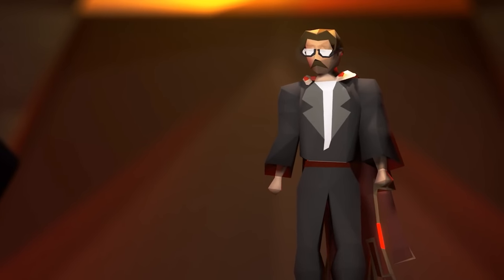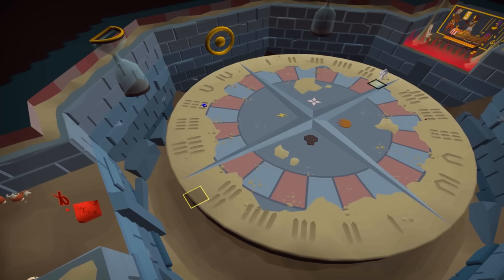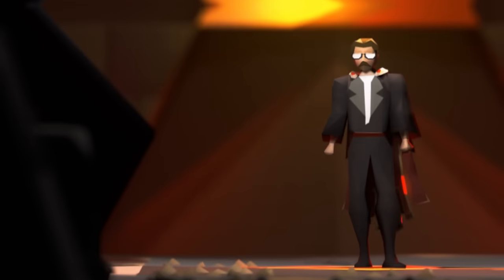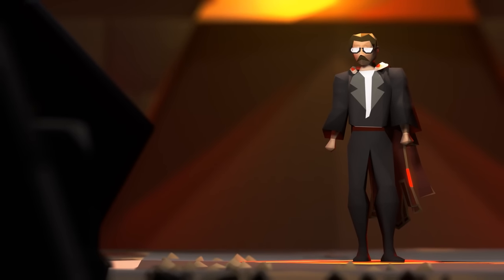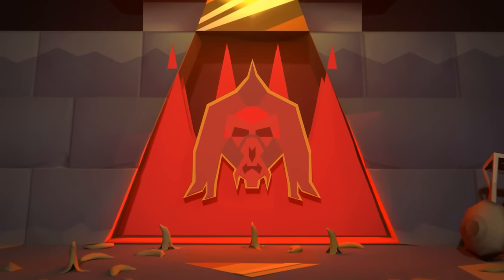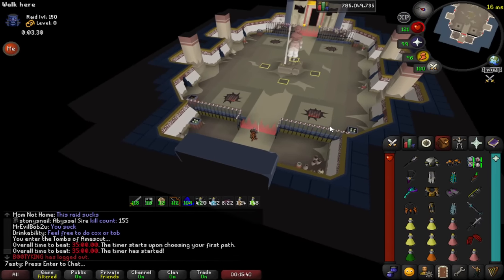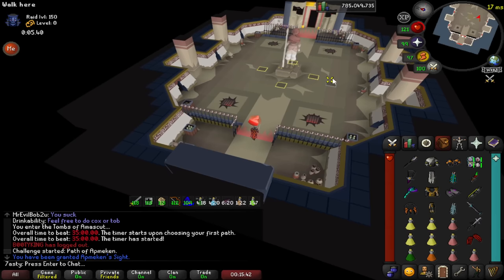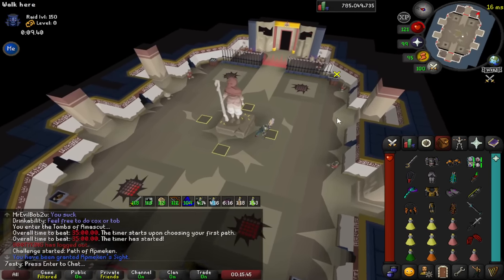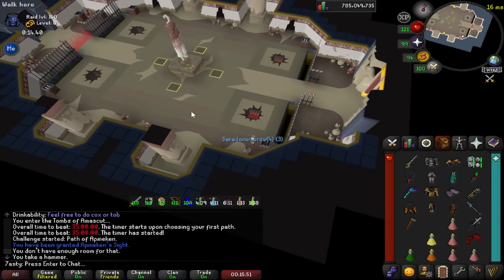Let's get to the final section: the bosses themselves. Room order is not huge for this, however I do like leaving Akka and Kefri for the second half so you enter the rooms with Assault and Adrenaline, which are essentially League's perks in the main game. Starting with Baba — this is the room I usually start with, and my personal order is Baba, Zebak, Kefri, then Akka. But for higher invocations, you might want to save Baba for the second half when you have Salts.